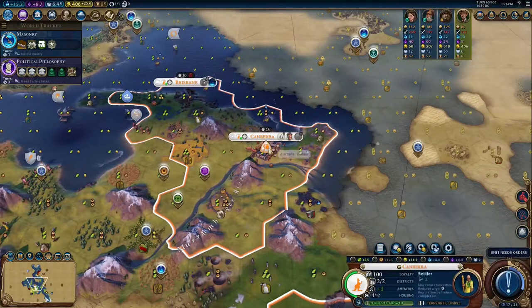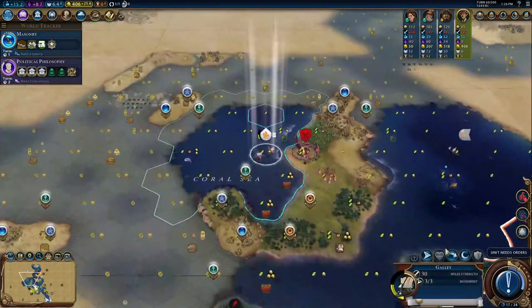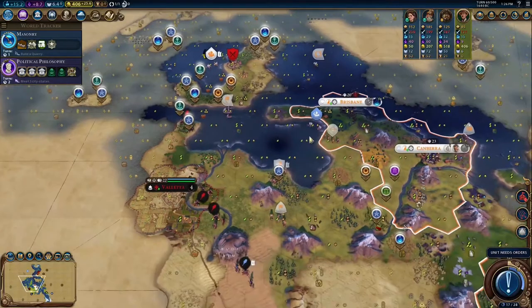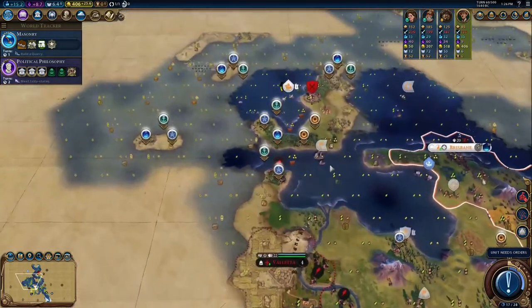Let's go ahead and chop out another settler. I really feel bad about that government plaza. I mean, I don't want to build it anywhere else — not Brisbane.